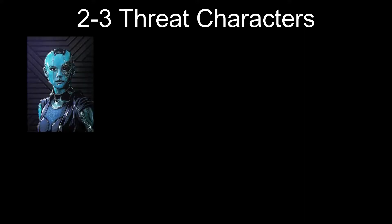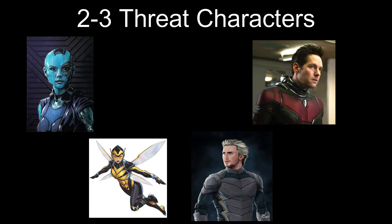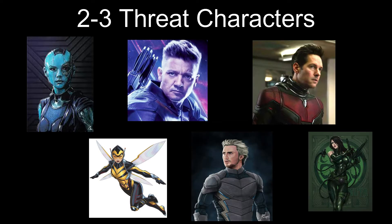In the two to three threat race we have Nebula, Ant-Man, Wasp, Quicksilver, Hawkeye, and Viper. Nebula is a little weird pick but she's a two cost character that has a long movement. She's going to represent that kind of control for a small base character with a long movement, just to see how much more these other characters with their displacement effects can get farther up the board.